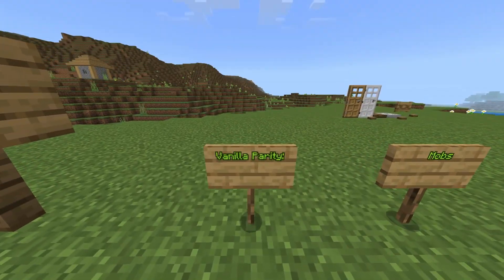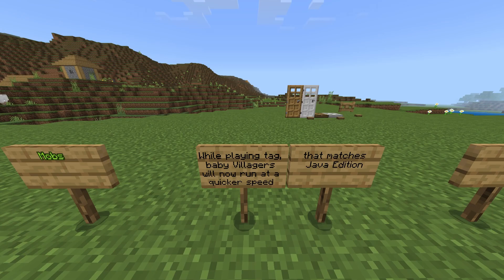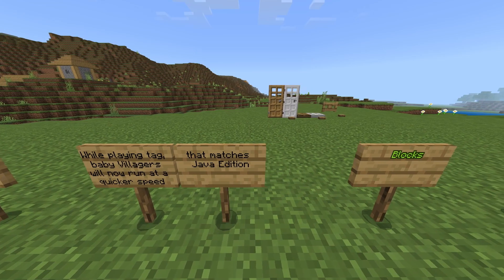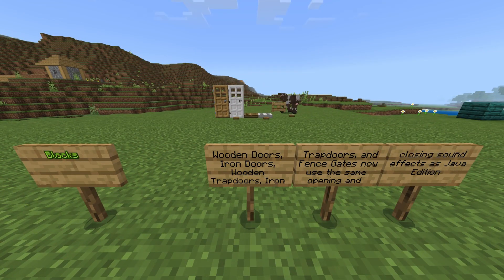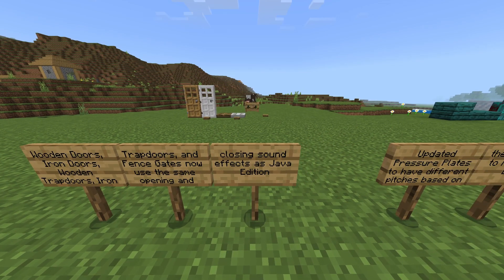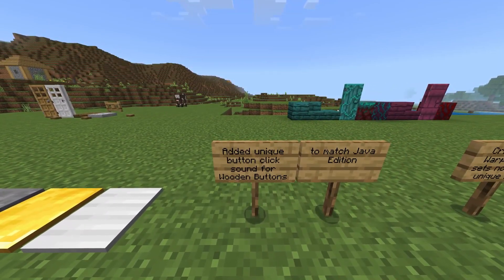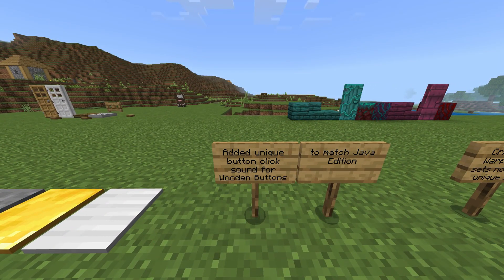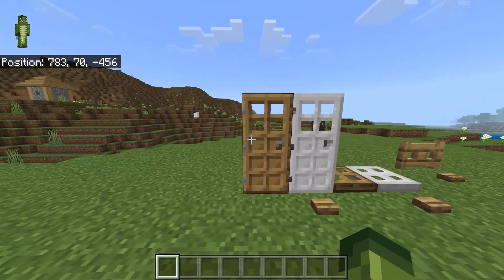Minecraft Java and Bedrock vanilla parity changes starting with mobs. While playing tag, baby villagers will now run at a quicker speed that matches Java Edition. Moving on to blocks: wooden doors, iron doors, wooden trap doors, iron trap doors, and fence gates now use the same opening and closing sound effects as Java Edition. Also added unique button click sounds for wooden buttons to match Java Edition.